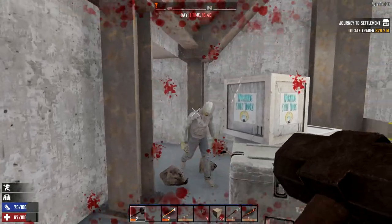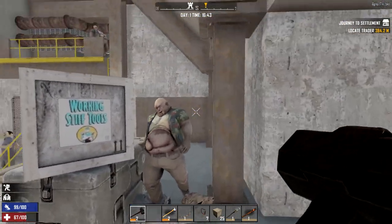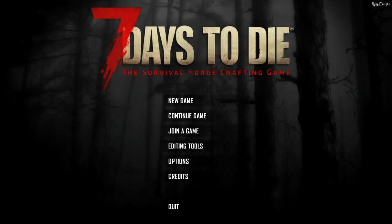Hello everyone, my name is Adreadn and we are in Seven Days to Die 17.4. Today we are going to try to speed run a gyrocopter. The gyrocopter is one of the hardest things to get in the game — it requires the highest number of levels and takes a lot of materials to get.